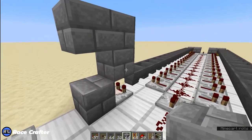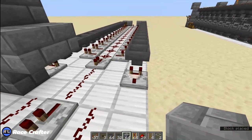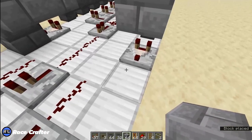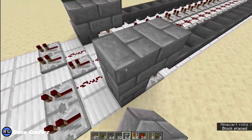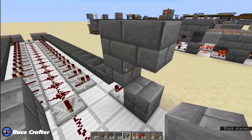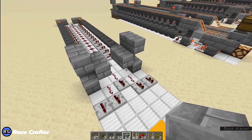We'll put a block here and here, and repeat that on this side. A block on top of the comparator, in front of the comparator — temporary, block on top, break that, place a block there, and then on the inside there and there.